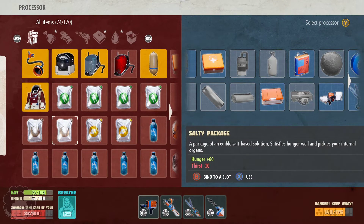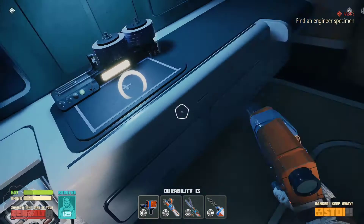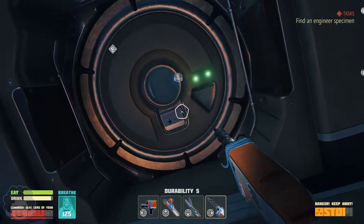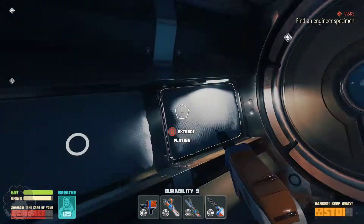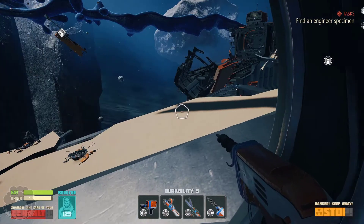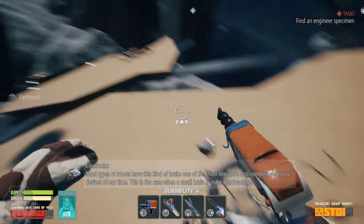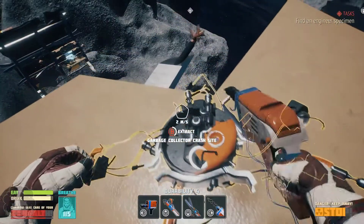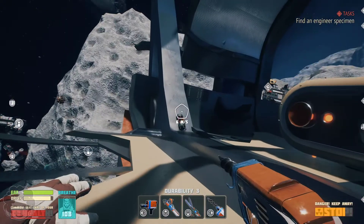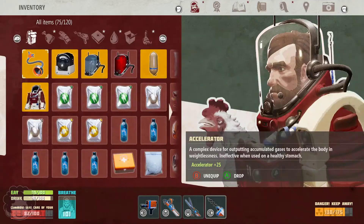I'm going to eat a nutrition package and drink some water, then we're going to get out there. We need to find this engineer's body, or his body parts. I feel like there's going to be parts over there. In fact, there are multiple fist icons around us, so there should be multiple parts. What's this? Extract garbage — electronics! 'Most robots have this in the brain.' I don't know what electronics are for, but yoink.